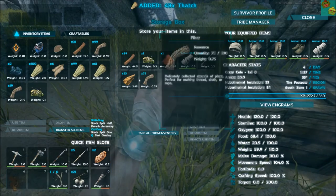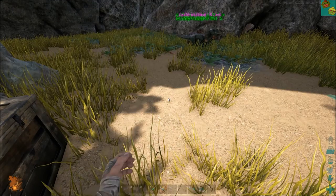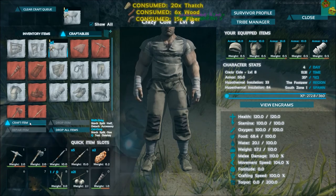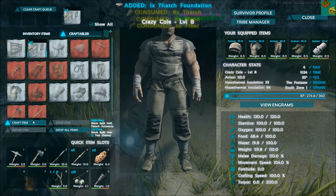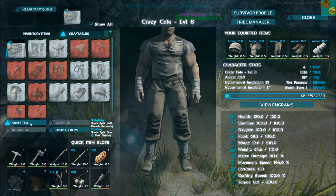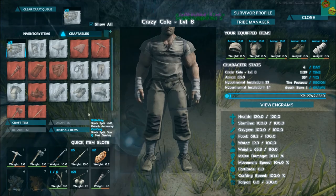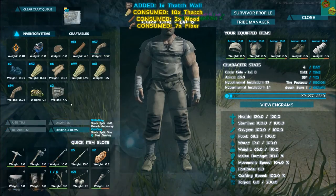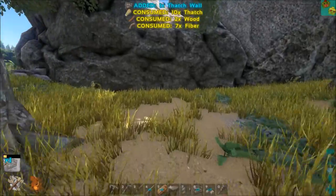Let's build some stuff - I have lots of resources here. Let's start with the foundation; in order to build pretty much anything at this point you have to have the foundation down first. And then we're going to want a door and then a couple walls. I'm going to do 4 because I'm going to show you something. This is very cool about how the building works in this game - I quite like it, whereas most games it's kind of a pain to build sometimes.